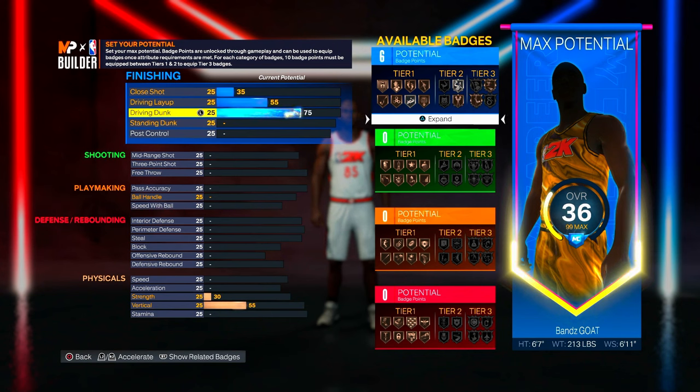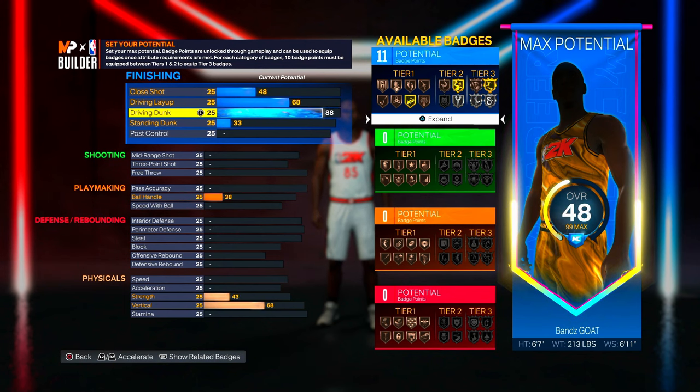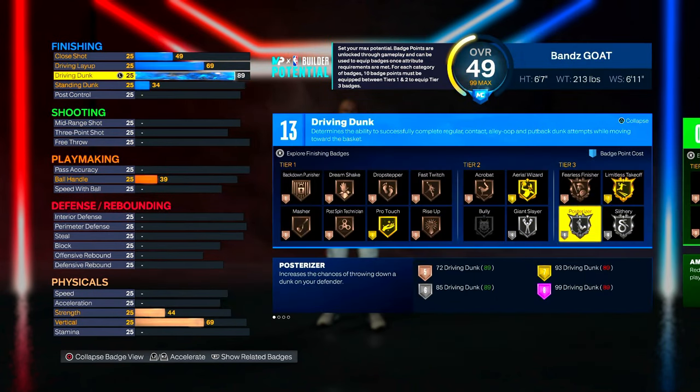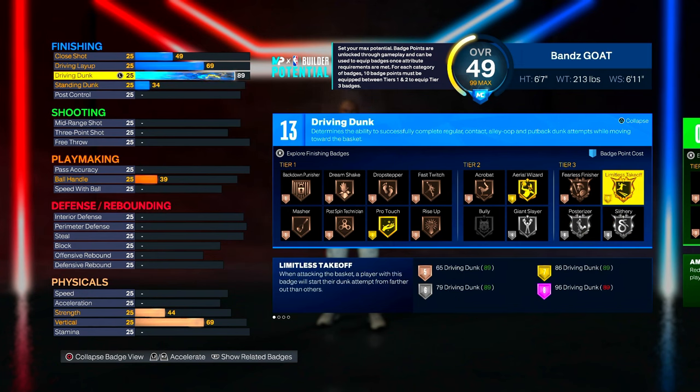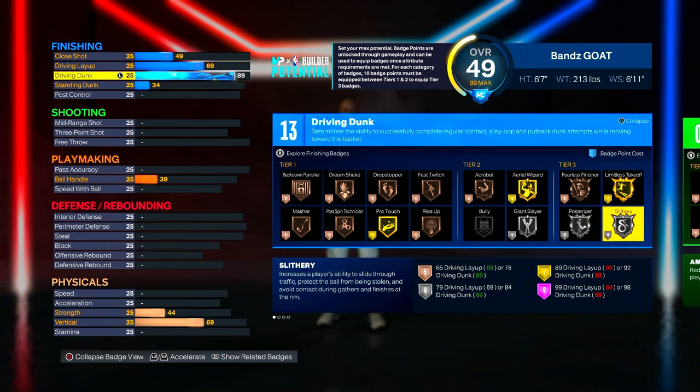For the driving dunk: on current-gen, please listen — you do NOT need vertical for contact dunks. You can go 87 if you don't want both contact dunk packages, or go 89. I personally went 89 because it makes the most sense — you get both contact dunk packages. You also get Limitless Takeoff, gold Posterizer, and Slithery Finisher on silver. These are the main badges you want to grind toward — the core finishing badges.